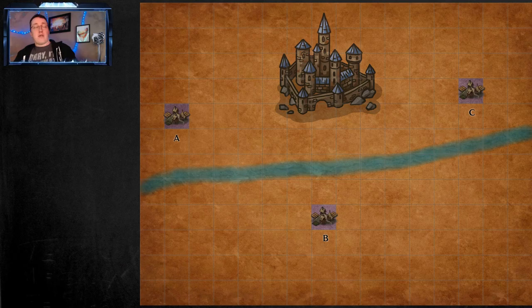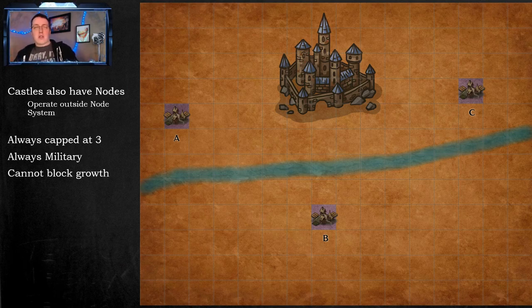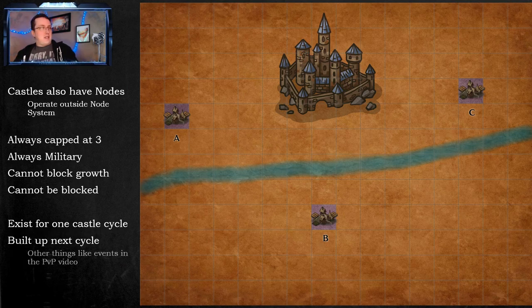Switching gears to the castle region specifically: castles also have their own nodes — A, B, and C nodes — and these operate outside the node system. They are always capped at level three and can never go above level three. They are always military. They cannot block the growth of other nodes, and they cannot have their growth blocked by nodes in the node system. These exist for exactly one castle cycle and have to be built up in the next cycle — I'll talk about that in the PVP video on castle sieges, because the build-up cycle with caravans and events is going to generate a lot of PVP.